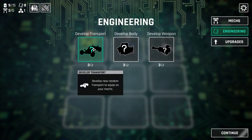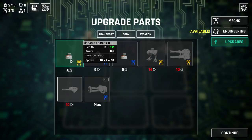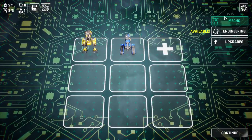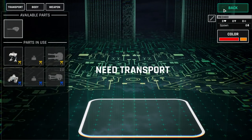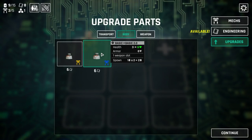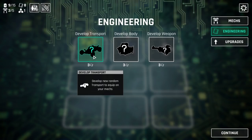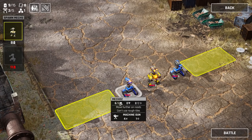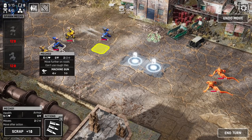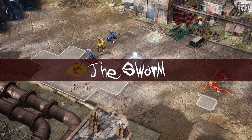So: develop transport, develop body, develop weapon. I only have so many chips, otherwise we could upgrade some more things — some more HP. Or I could just spawn in new mechs. So I can make new mechs, but I can keep just upgrading the ones I already have. I'm gonna just spawn another mech — the more of these suckers I've got in play the better. I can only have five, but if any of them die, that's not the end of the world; I can just get more.